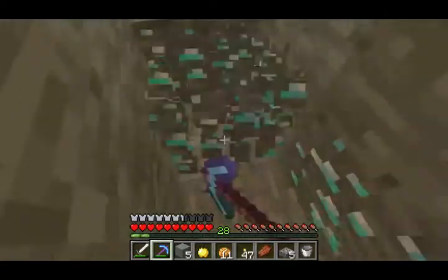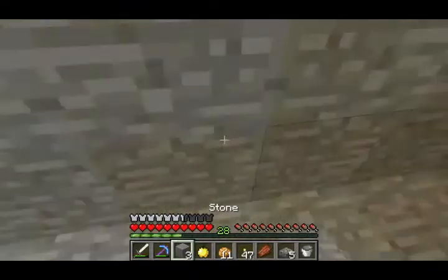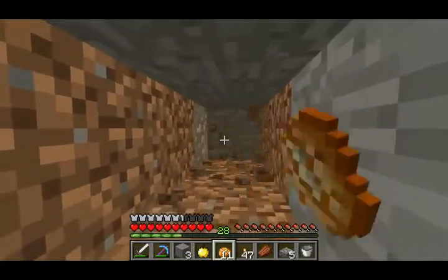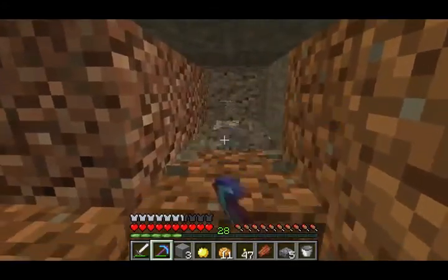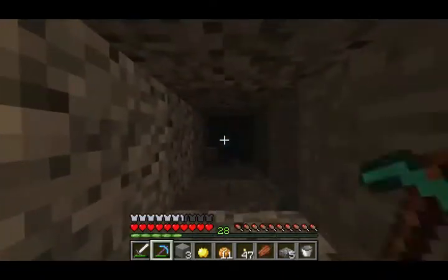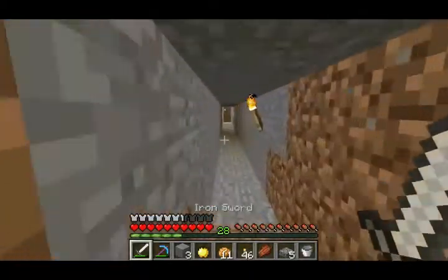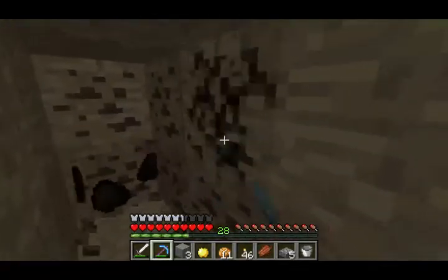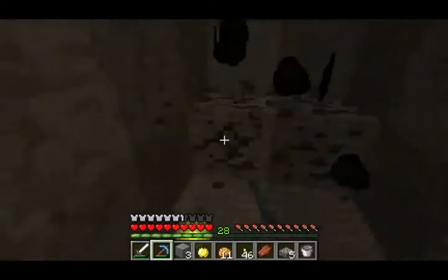Diamonds! Alright, we're going to uncover these real quick here and see how many diamonds we get. We got 10 — are you kidding me?! Dude, that is a lot of diamonds right there, right off the bat. So this is where my strip mine is going to be. I'm just going to continue on strip mining. But before I do that, I wanted to explore a little bit. We need coal right here too — we need coal, since we're working on the castle. We're going to need coal to smelt a ton of cobblestone — that's why I'm strip mining, because I need the cobblestone to build my castle.